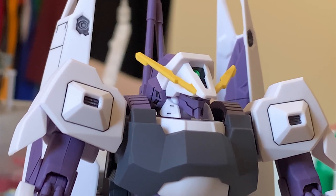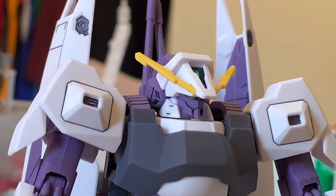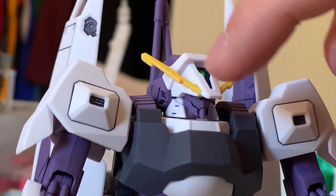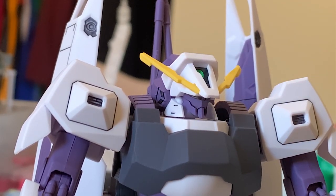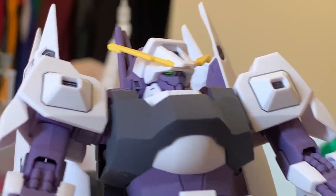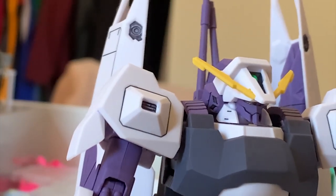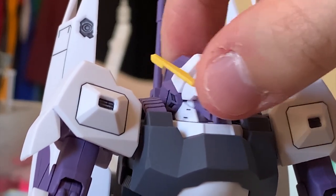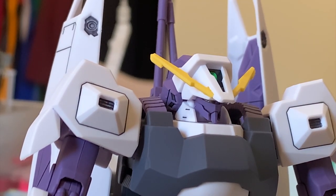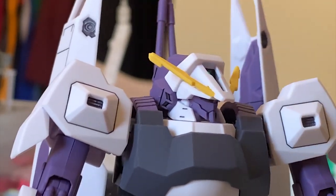We'll start with the head. This head changes from the original Rick Diaz's mono eye design to a Gundam-type design. One issue — it's really hard to see the eyes because this white piece right here blocks them. You really have to look from below to see the eyes. For articulation, unfortunately we can only move a little bit side to side because the joint inside the head is the old non-ball-joint type, so there's no lift up or lift down function.